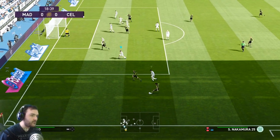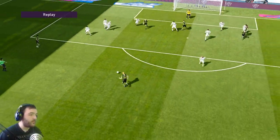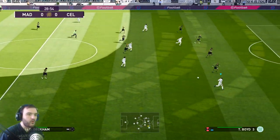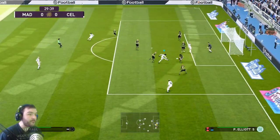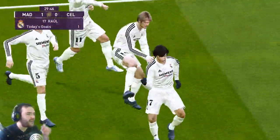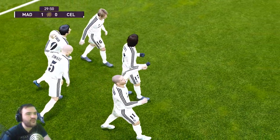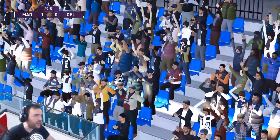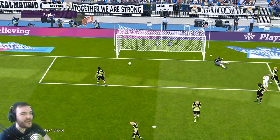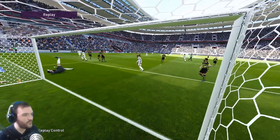Oh, what a save there from Casillas — a beautiful stop! Great Carlos then plays it to Zidane, into Raúl, and Beckham is out wide. He's played it back — Raúl, yes! Completely against the run of play it's the main man David Beckham with a beautiful back-heel that made it easy for Raúl. On the replay, it was the pass from Beckham that really made it — he could have crossed it, chose not to, back-heeled it, and Raúl was never going to miss that chance.